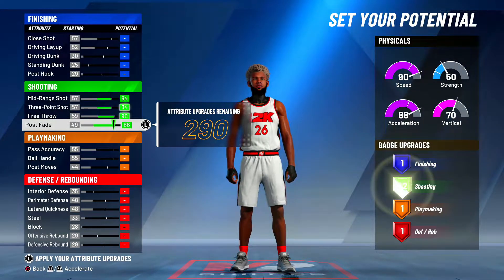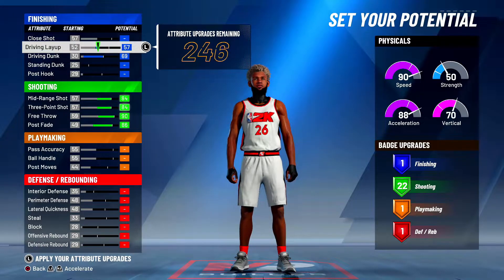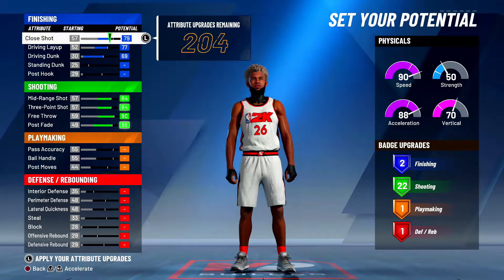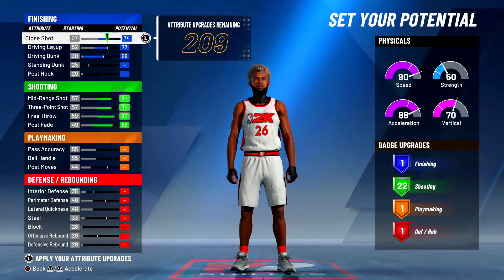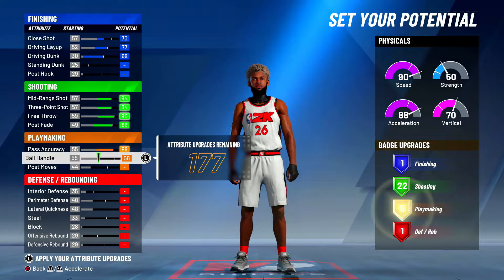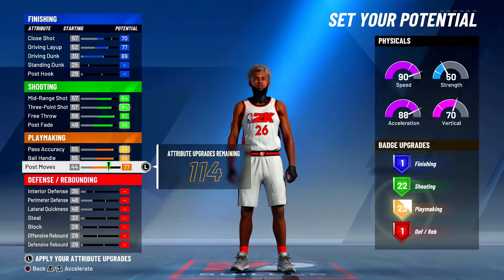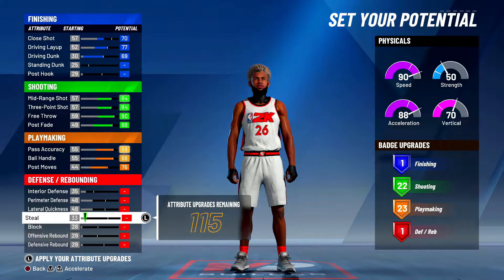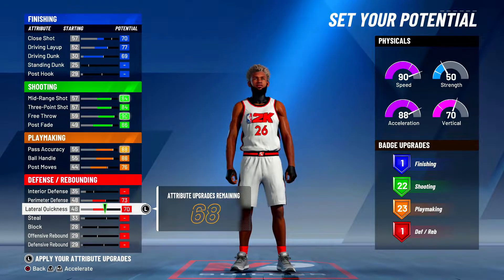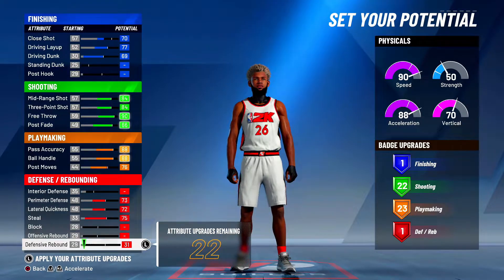Max out all the threes. Go ahead and mess with your driver — you can add layup if you want, but you don't really need it. I'm going to need a 70. For ball handling, you want to max all of that out. You want all the playmakers. For defense: perimeter, lateral, steal all the way, and defensive rebound.